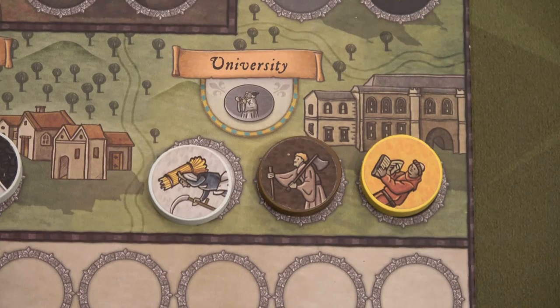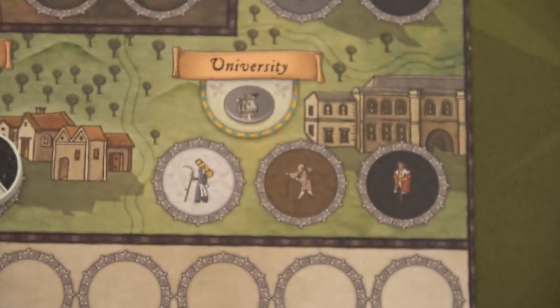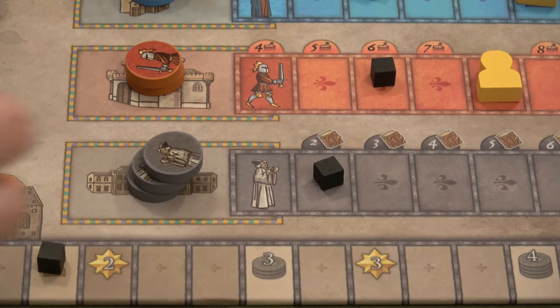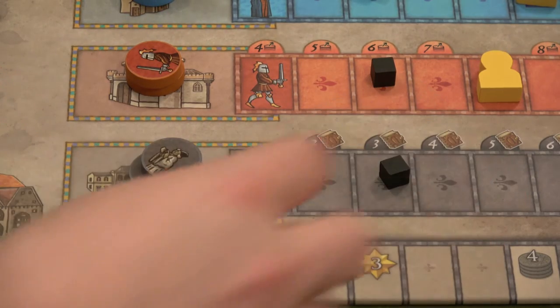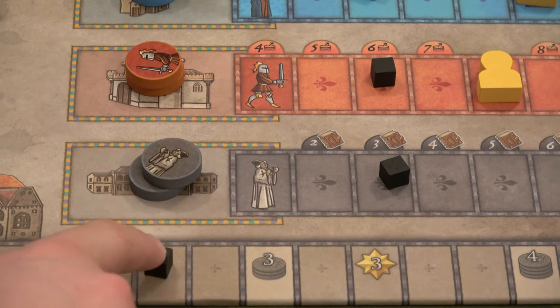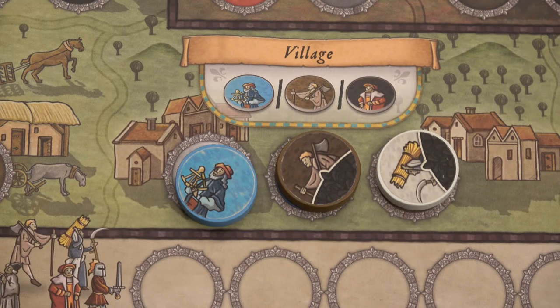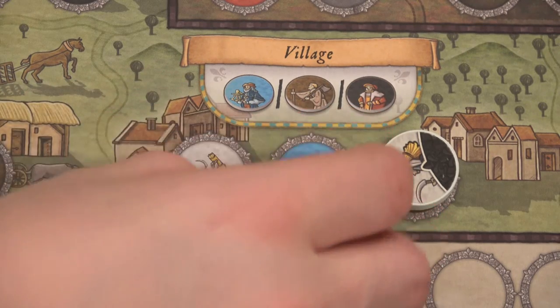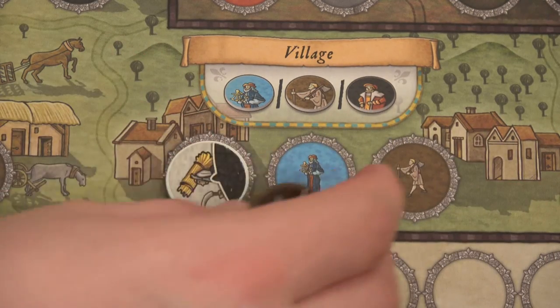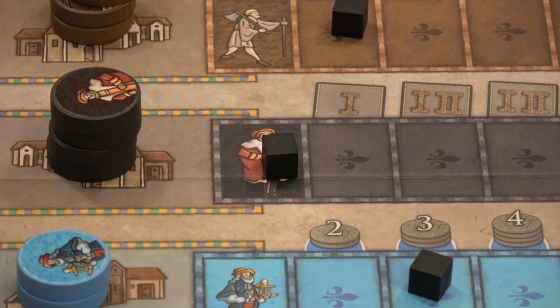That means we have obtained our first citizen tile! Next let's activate our university. Notice I'm using a monk as a trader — you can use him as anything you want on the board, which is pretty cool. With that we'll grab a scholar, move up the track, and because there are three books above that, go up three spaces on the development track. One more space on there and we can get some coins. Last but certainly not least let's activate the village — this time we're getting our first trader.